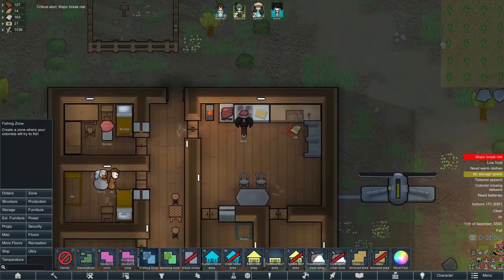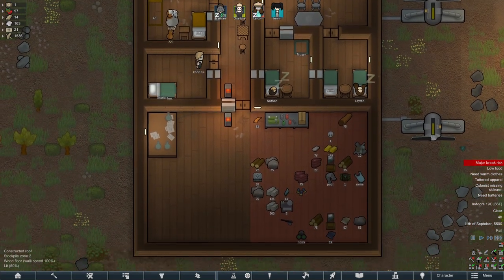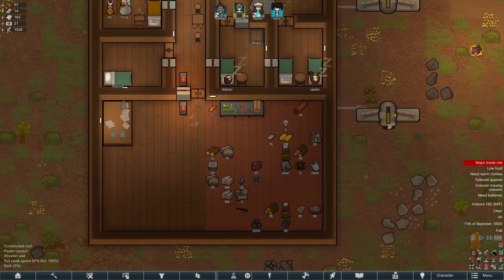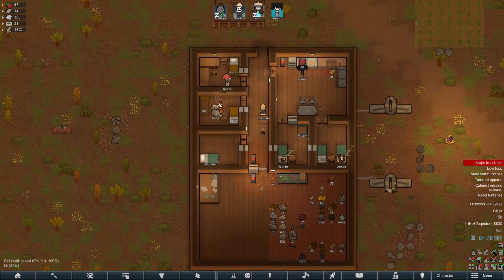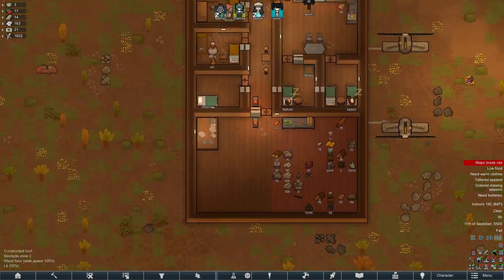We need a storage spot for corpses and animals. We've got some mills going down, so that's nice. We've got some meat, so Jenny can just keep cooking. Everything is good — we've got some meals in storage, so we're back to where we were, which is nice.